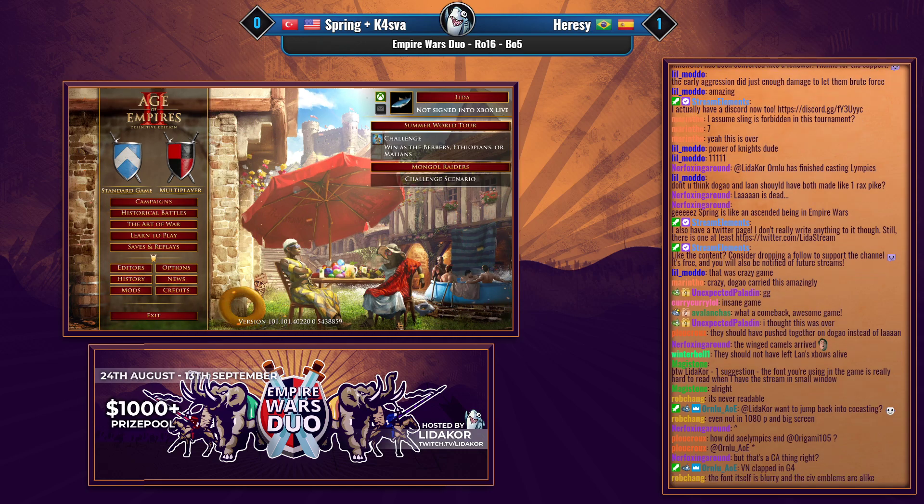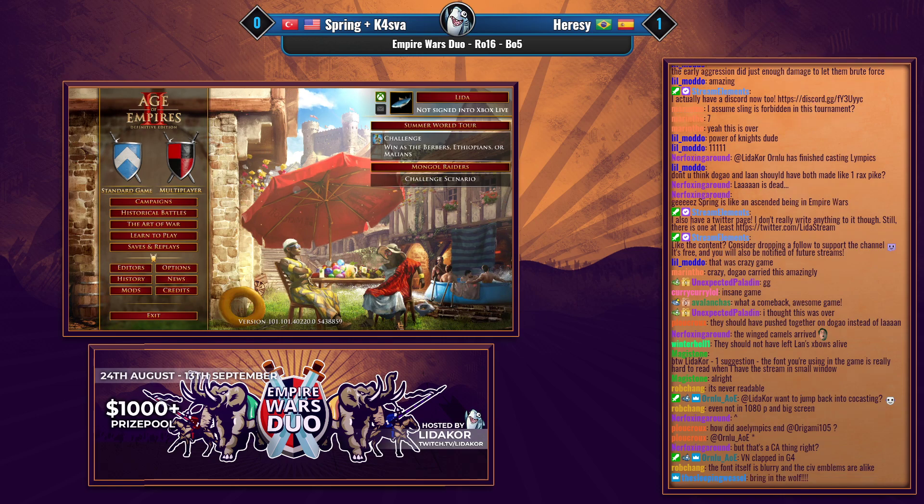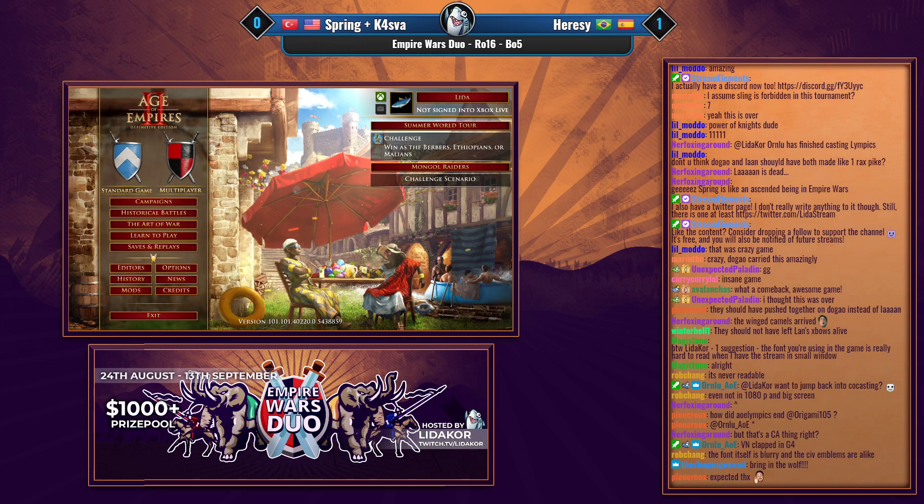Sorry, I just had to remind the players to use the appropriate colors, because on some maps like Cape of Storms the positions are fixed — the pocket player is always green and red — and if you play with other colors things can get messed up.